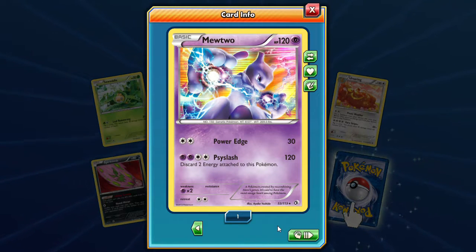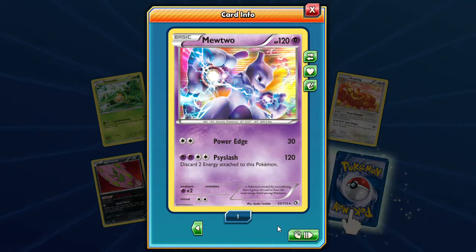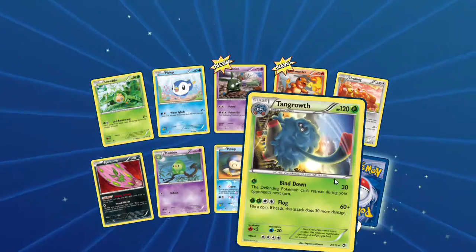Our rare is a Tangela and a reverse — the Mewtwo holo with Power Edge and Psyslash for 120 damage, discard two energies. That's nice. I like the line pattern — this is weird, it's like his hand. I thought it was his tail — looked like it went into an Aipom tail — I was confused, but no it's his hand, just the way the art is. Very very cool! Our Mewtwo and that reverse are pretty cool.